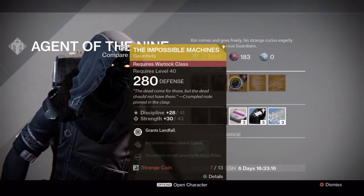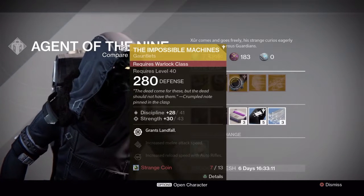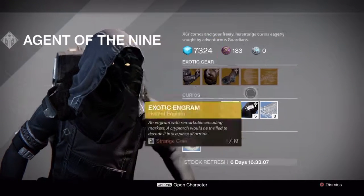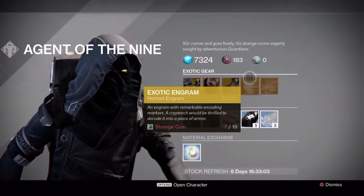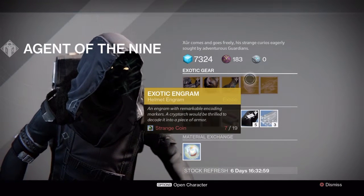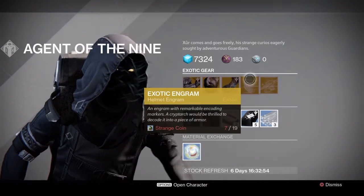Grants Landfall. Increased melee and attack speed. And increased reload speed with auto rifles. It's not bad. And obviously if you don't like those secondary perks you can just use these to re-roll them. It's got the exotic helmet Engram, so that's kinda cool.